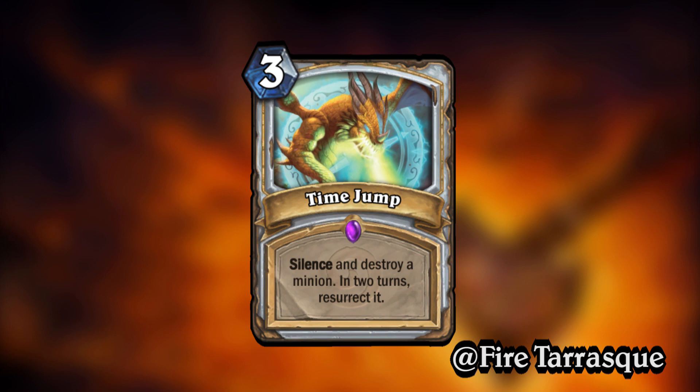Of course, it is silence and destroy, so it is very anti-Deathrattle, which is a good thing. It can be used to kind of stall out if your opponent has played a big Deathrattle minion, keep it off the board for a bit. But also, it's a very interesting card because you could also see this potentially being used in Resurrect Priest or in even like an OTK, potentially. Honestly, the biggest thing that I like with this card is just how versatile it is and how simple of an effect it is, but just how many different angles there are to it.